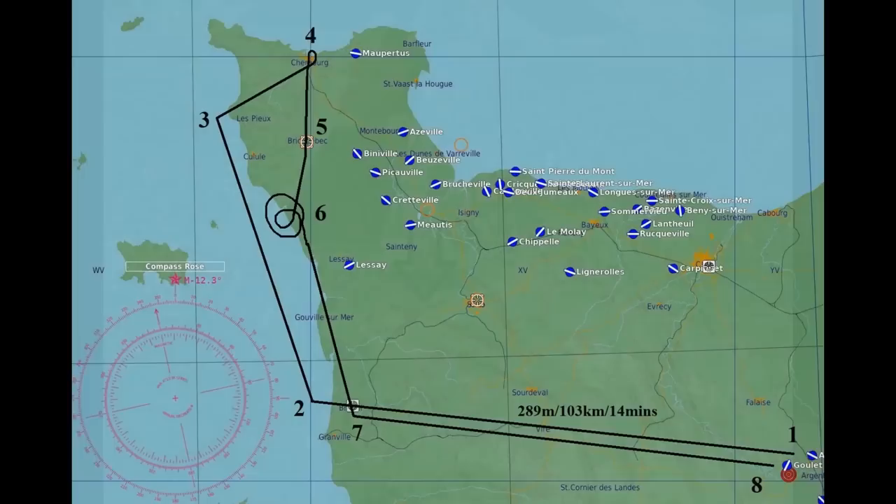Here's the route I plan to fly. After takeoff from Goulet, I'll turn left near position one — right after takeoff — then fly towards position two. The magnetic course for this leg is 289 degrees, about 103 kilometers in distance. In the no-wind conditions I'm anticipating it will only take about 14 minutes. I want to stay pretty low so I'll be using a combination of dead reckoning and pilotage. I'll only be about 20 miles south of St. Lowe, which is a busy area, so I'll want to stay very near the ground to be difficult to pick up on radar or visually. As I approach Brayhall, I'll watch for Allied aircraft that could be attacking the German headquarters there.